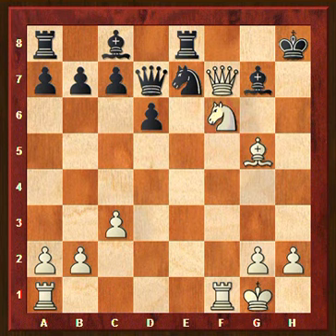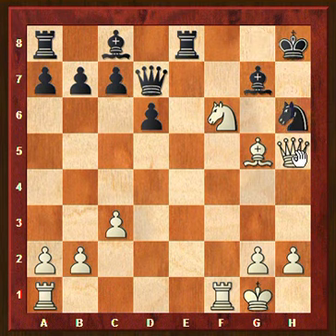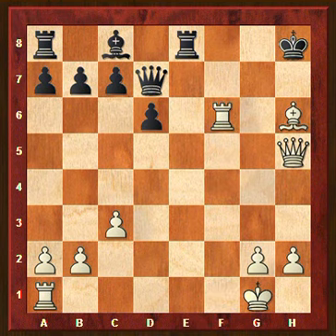Let's see: knight f6, we threaten Qh5. He could try knight to g8 as a defense. But then still we give this check and take on h6. Perhaps it doesn't lead to checkmate, but anyway we win back the sacrificed piece and the opponent's king is completely open. So knight f6, bishop takes — he could take on f6 or on h6. If he takes here, then rook takes. This is a winning position — we don't need to calculate this any further. The opponent's pieces are not active, we have three attacking pieces, a fourth is going to join the attack soon, so there must be a forced mate here somewhere.